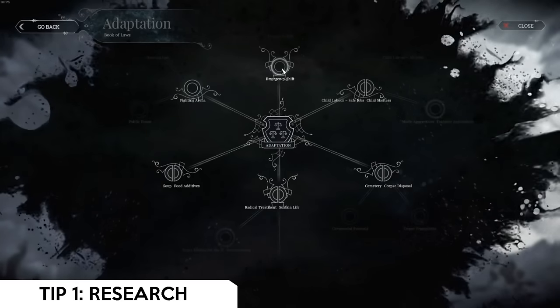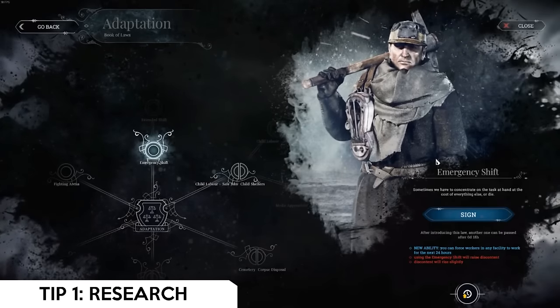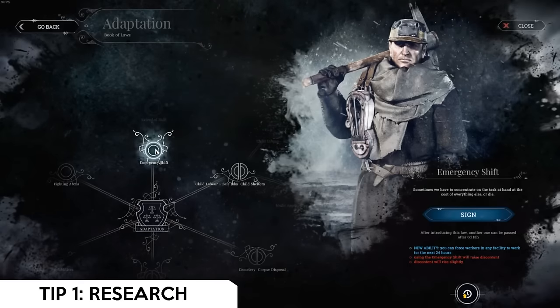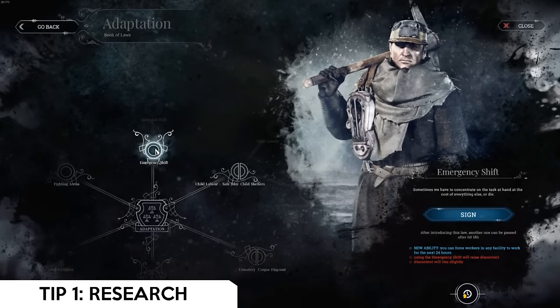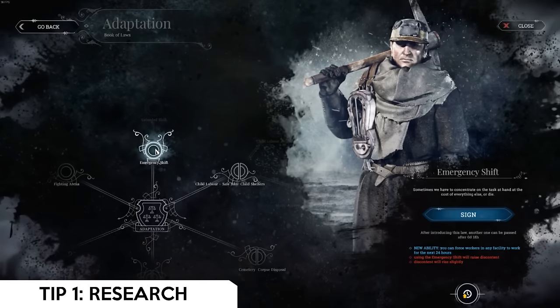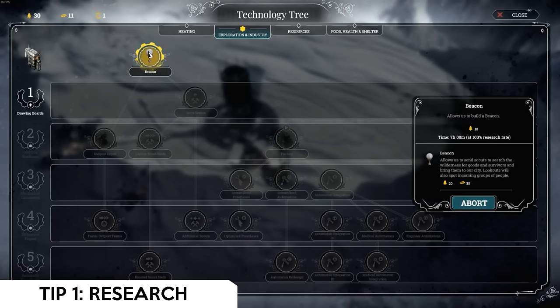The emergency shift is a 24-hour shift in one facility, and you can rotate through workers. That is the first law you're going to sign into place. If you are struggling, this will help you quite a bit. Once you have the workshop up, you immediately want to research beacon, which will play into the fifth tip later in the video.